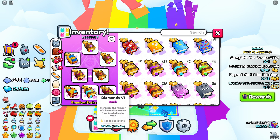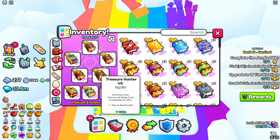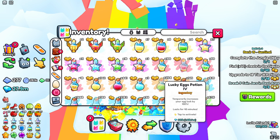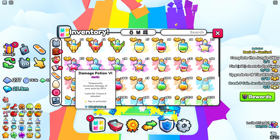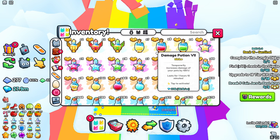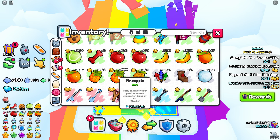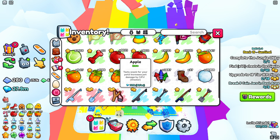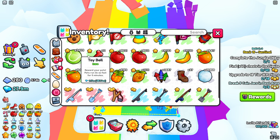Damage and treasure hunter are what you want to put on. For potions, you want to put on your best treasure hunter potions and damage potions — all your potions. If you've got cocktails, cocktails are the best one to put on. For items, I recommend putting on as many pineapples as you can, as many apples as you can, and as many toy bones and toy balls, because these increase your speed.